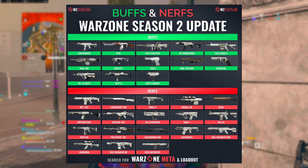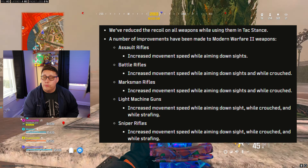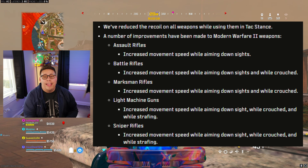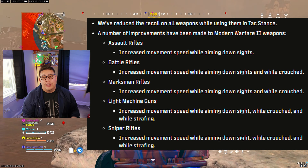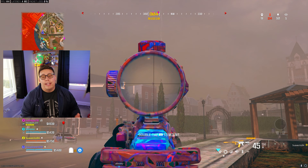Here are all the weapon changes with the Season 2 launch update for Warzone. A number of improvements were made to MW weapon types. All ARs have increased movement speed while aiming down sights. Battle rifles and marksman rifles also see increased movement speed while aiming down sights and while crouched. LMGs and snipers see that increased movement speed while ADSing, while crouched, and while strafing — bringing those MW2 guns more in line with the base movement MW3 weapons have naturally.